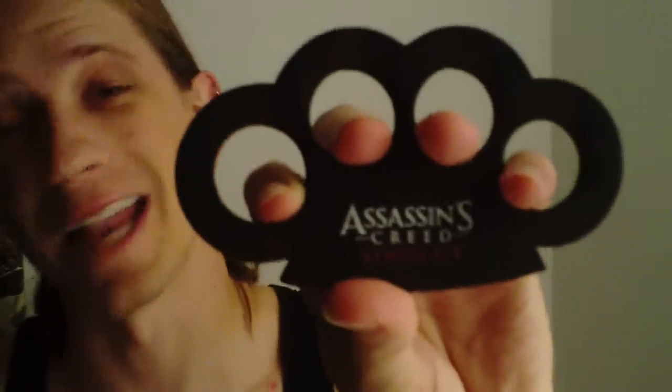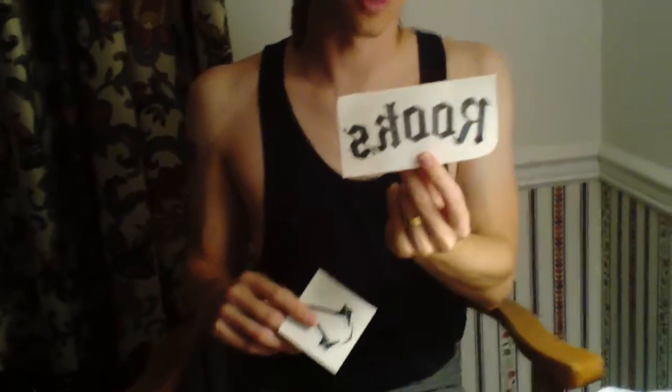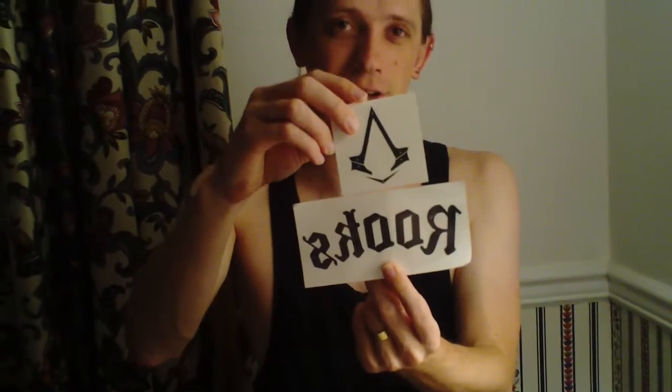Before you're ordering, you also get these foam brass knuckles, which you can actually bring in your carry-on. You're also given two temporary tattoos. One says Rooks — it's the gang of Jacob and Evie Fry in the game — as well as the icon of the game.